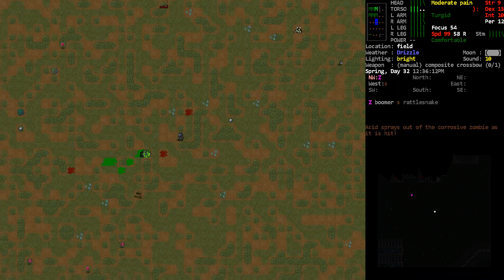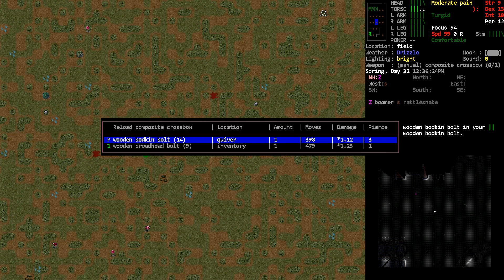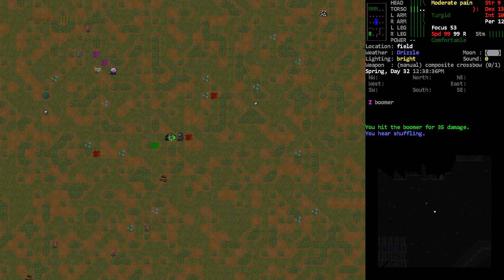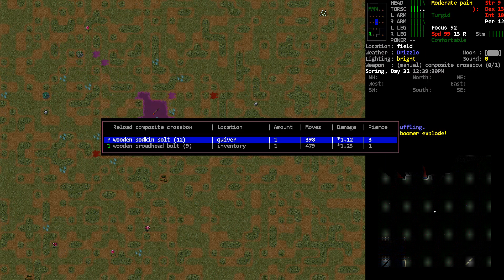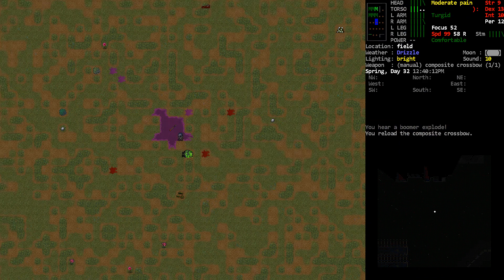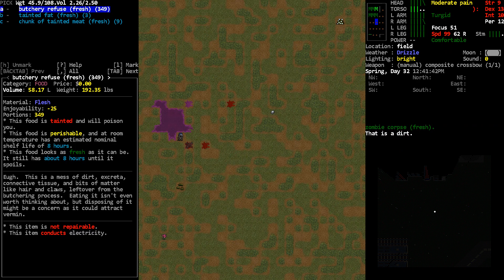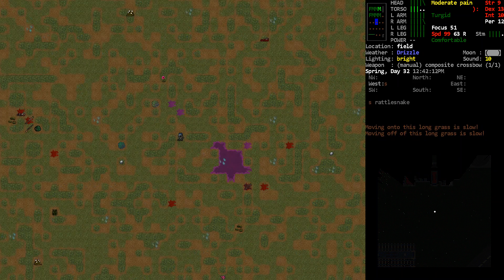There we go — oh my goodness. Don't step into the pool of acid; grab the bolts, reload, and I suppose just wait for the boomer to get a little bit closer. You could probably shoot him. Yeah, the boomer is pretty much one shot done — there we go. I'll pick those up. Can I do a dismember? Yep. Okay, so that guy's down now — we can actually get in there and loot the place. That corrosive zombie, man.